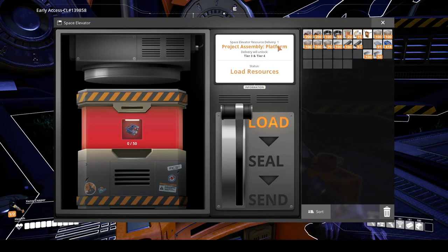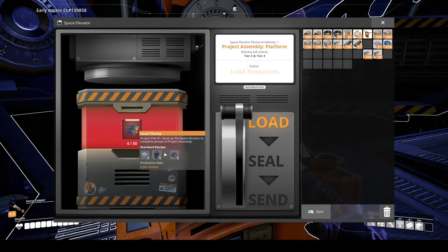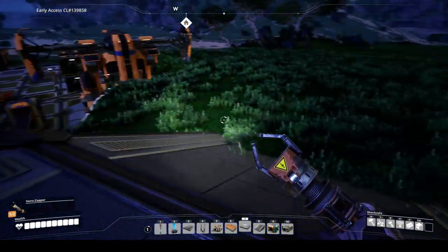Space Elevator Resource Delivery 1 — Project Assembly Platform. Delivery will unlock tiers 3 and 4. Status: Load Resources. I've got to give it 50 smart plating, so that is rotors and reinforced iron plates. I'm going to need two assembly machines for that. It's a good job I've got plenty of biofuel, because I'm going to be burning through it. But I need to do it in order to get to the coal. So let's go set up a factory now which can do that.